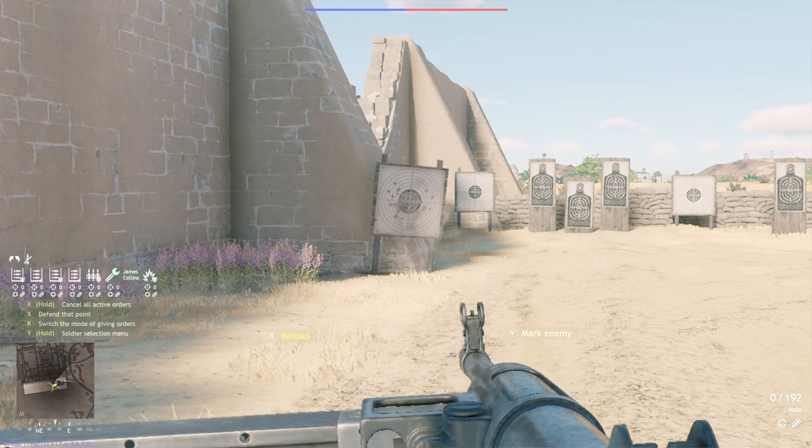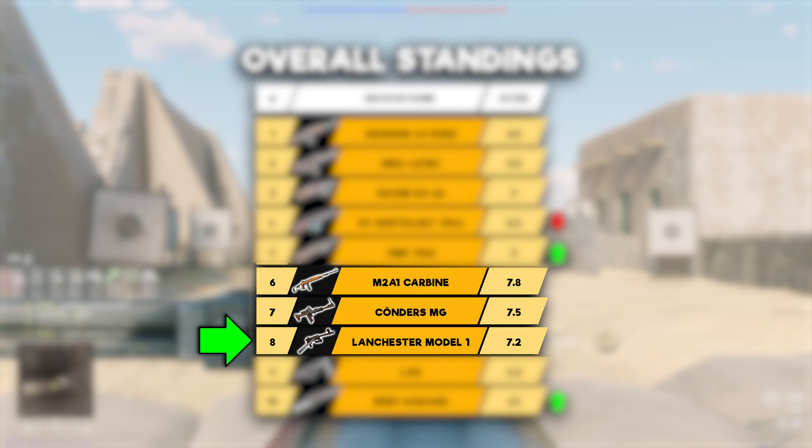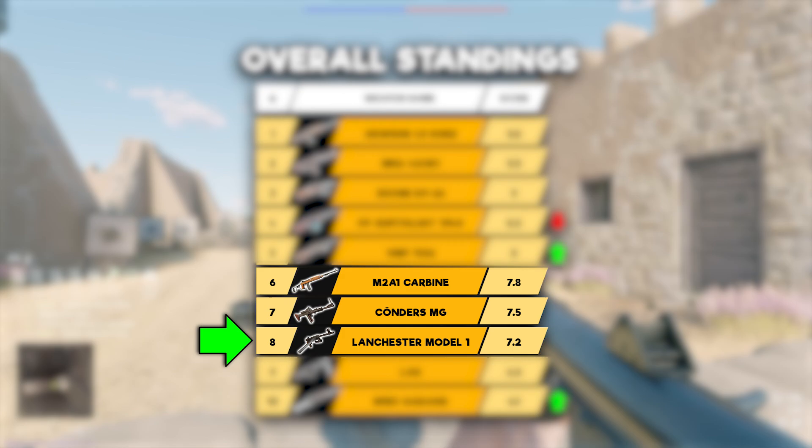It scores a solid 7.2 out of 10 for me, as it's better than the Degtyrev FPDM in basically all metrics. But I would rather use the Koernders we saw earlier over this, due to its magazine size, better recoil and fire rate, as well as the fact it's lighter — meaning you move faster while holding it — than the supposed light version of the Lanchester Model 1.